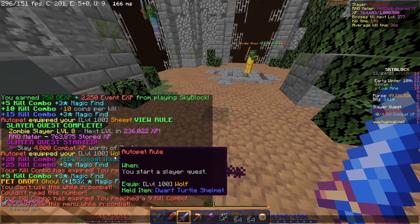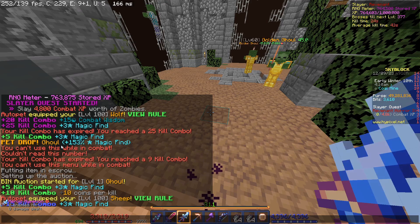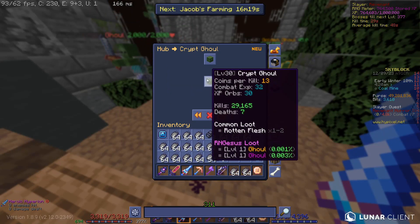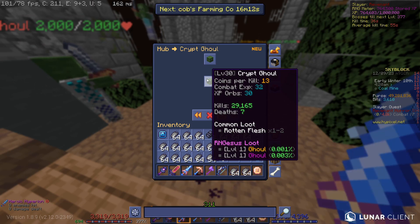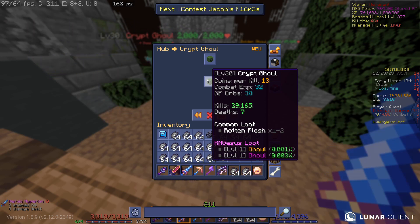I just got the legendary ghoul, which you can see right here — Petra's legendary ghoul. I didn't think much of it; I didn't even think I'd recorded it. Then I checked the drop chance: it's 0.001% — otherwise known as one in one hundred thousand. That's a hundred times rarer than a Necron's handle, and it's still worth 850k. That's insane.